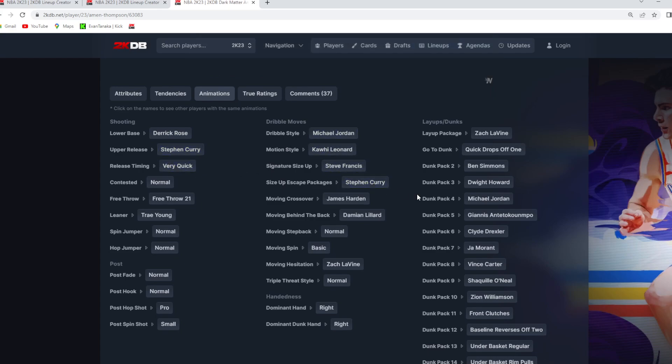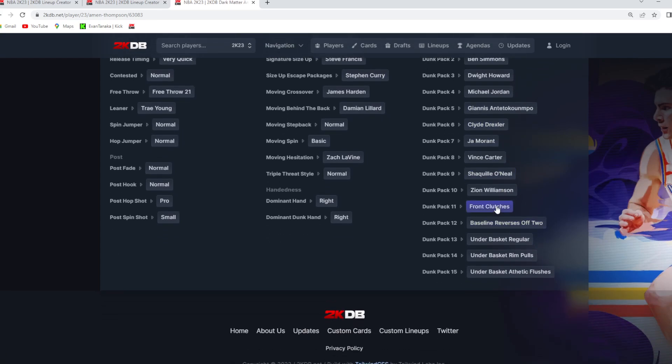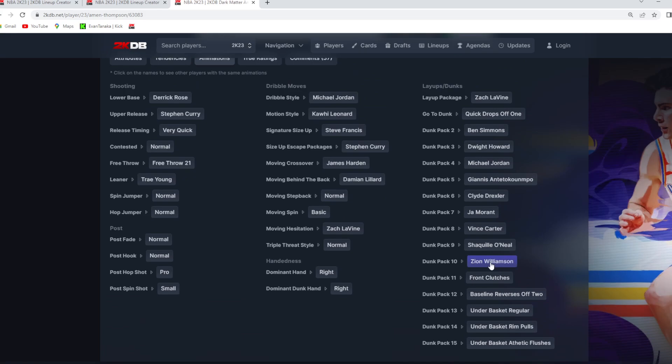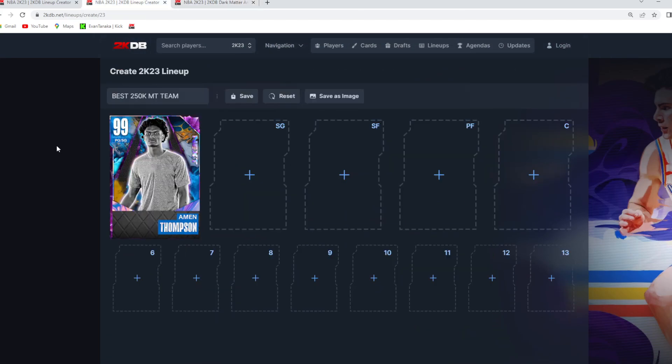He's got amazing dribble sticks, and then he's got some of the best dunk packages in the game with the quick drops off one, the front clutches, but then also these crazy good dunk packages like the Zion, the Shaq, the Vince Carter, the Giannis, the MJ, the Ben Simmons, the Dwight. This card is an absolute demigod at point guard, and I think is easily going to be the starting point guard for this type of squad.